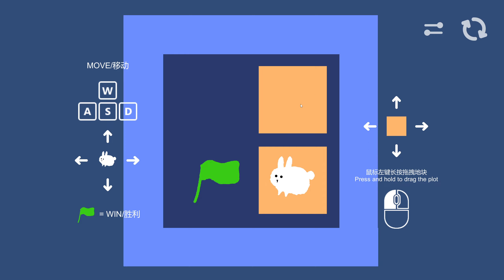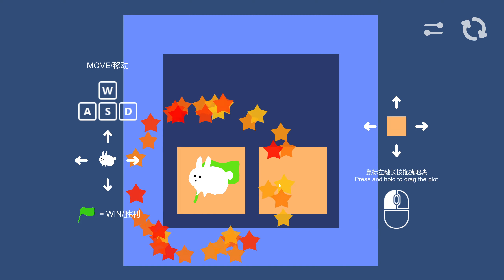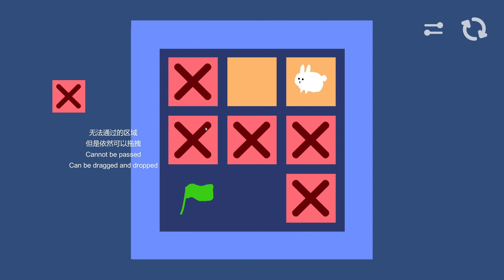Move WASD. Okay, so we can only stand on the orange tiles. Cannot be passed, cannot be dragged and dropped.